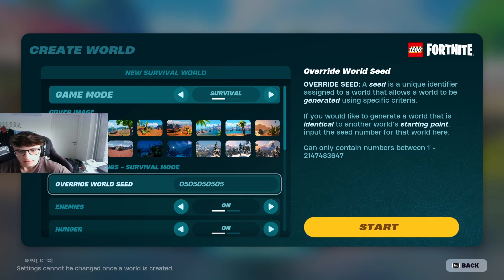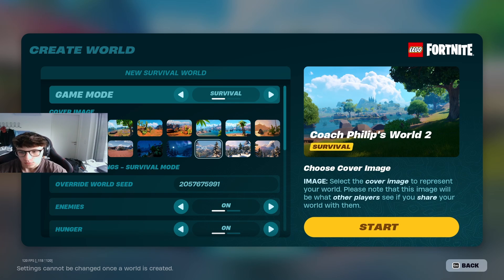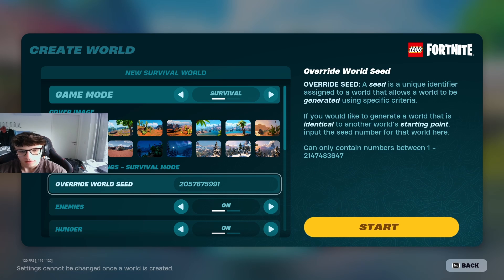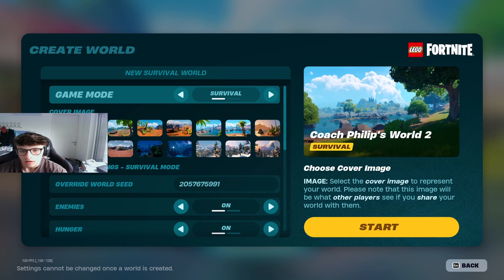The next seed is this one — we won't be going into all of the worlds, but try to check them out on your own to see how cool they really are. The next seed is 2057675991 — take a screenshot. This one is cool because it has all three biomes: the frost biome, the grassland biome, and the desert biome, really close to each other, so you can get to all of them very quickly.